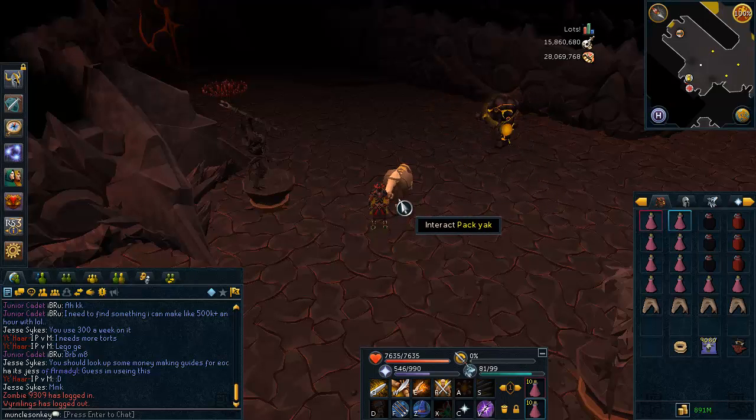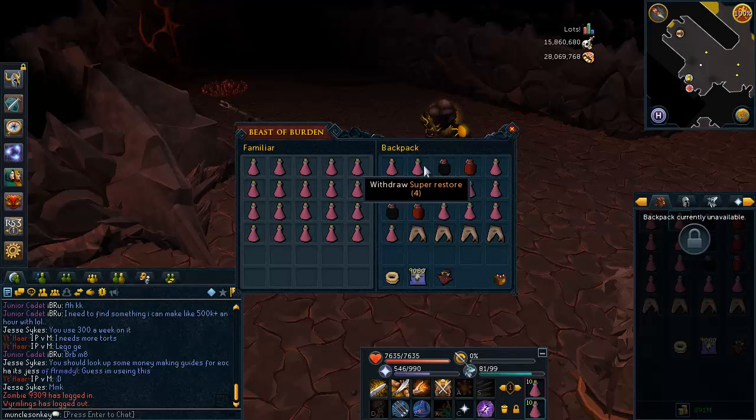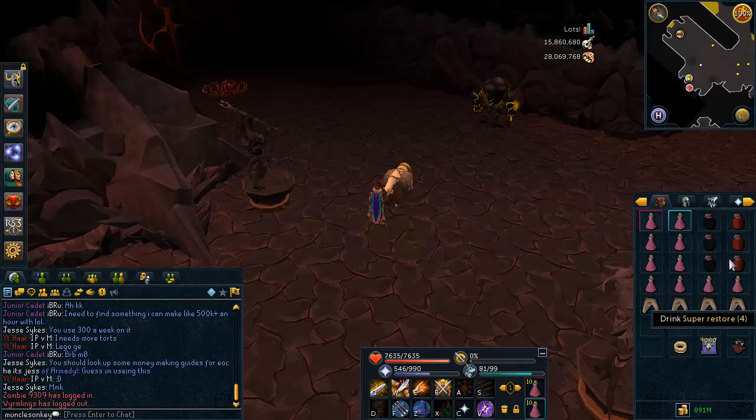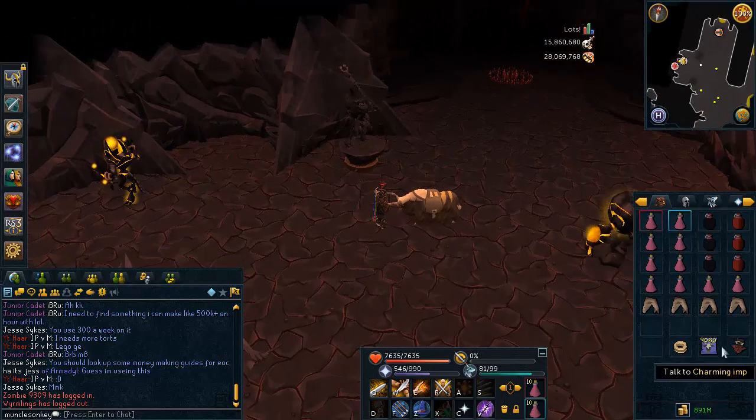On the homepage, Jagex said that these monsters are really strong and you need high armor and crap to kill them — don't believe them, that's not true at all. In your Yak and inventory, you just want a lot of Prayer Potions, Overloads, Prayer Renewals, and a few emergency food. You can pretty much Soul Split back all your health. You also want a Charm Collector, Yak Scrolls, and a teleport out.